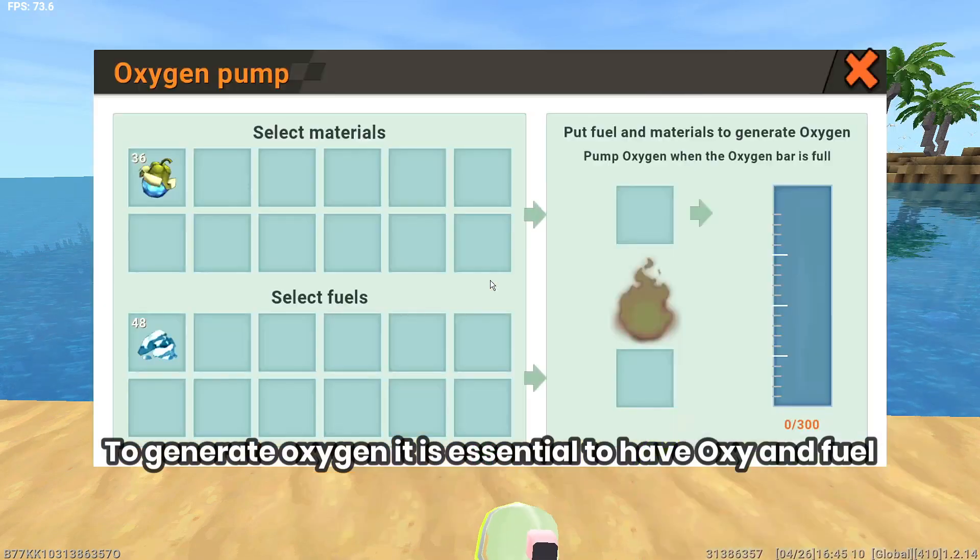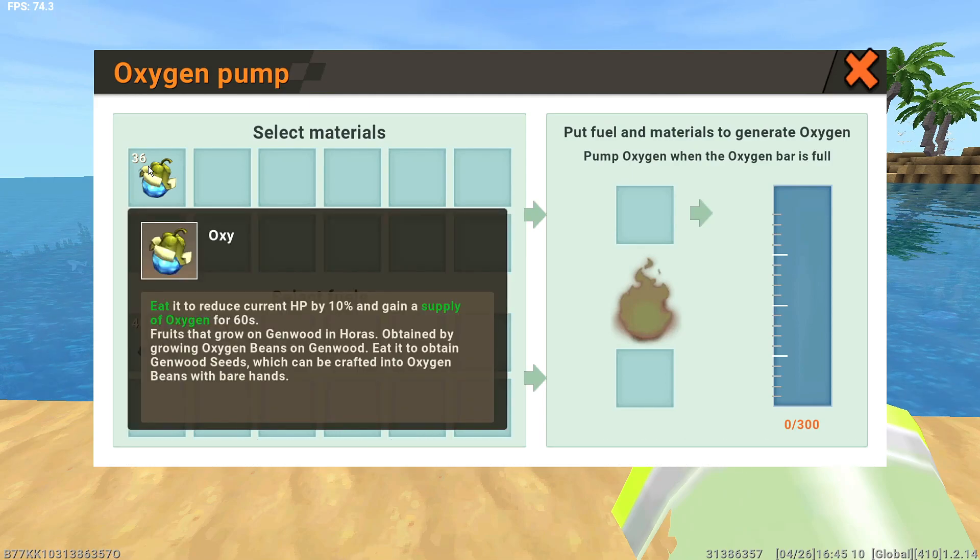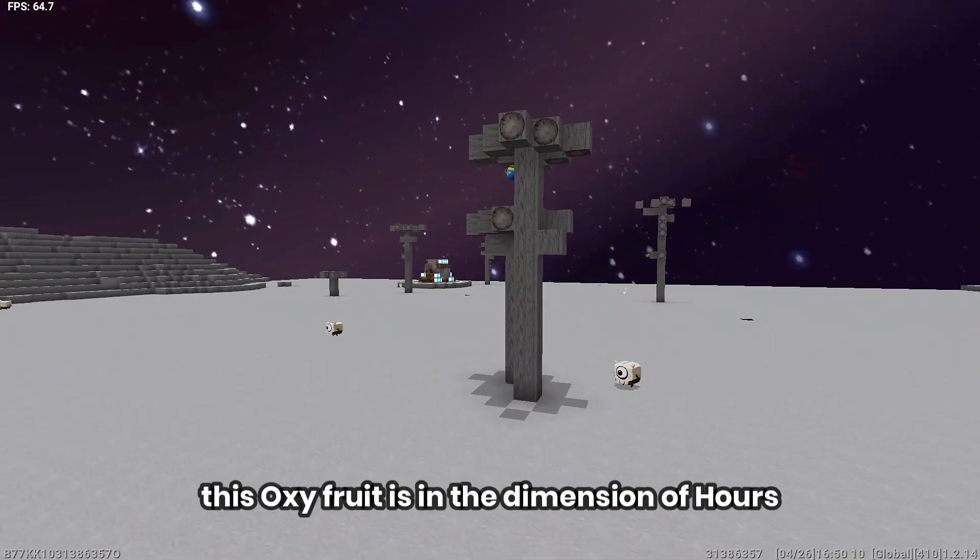To generate oxygen it is essential to have oxy and fuel. This oxy fruit is found in the dimension of Horus.